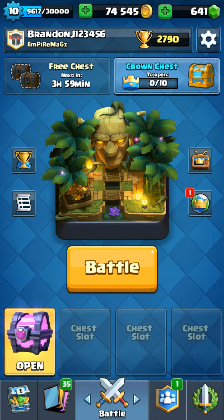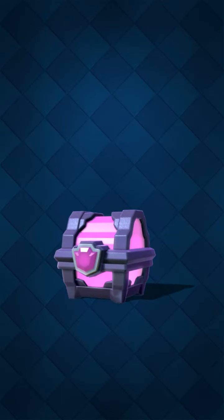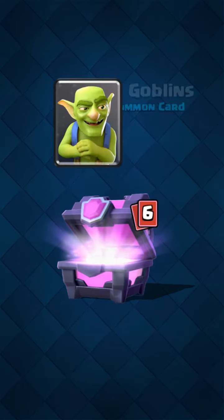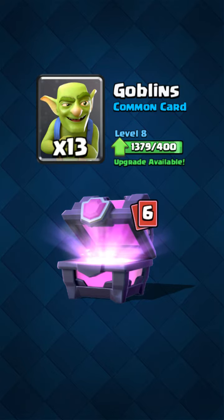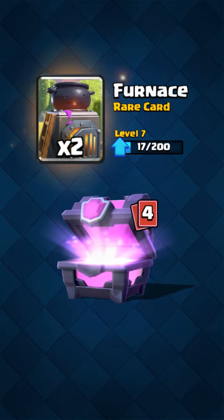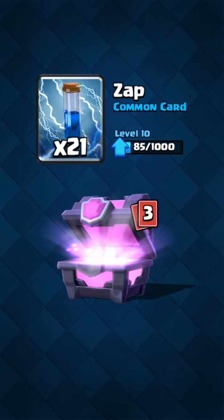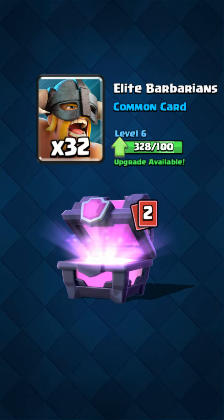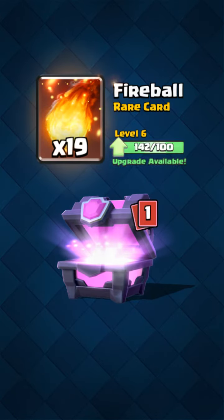Without further ado, let's just go ahead and open it. Right off the bat: 1050 coins, 13 goblins, 14 arrows, 2 furnaces, 21 zaps, 32 elite barbarians, 19 fireballs, and hopefully a good epic.